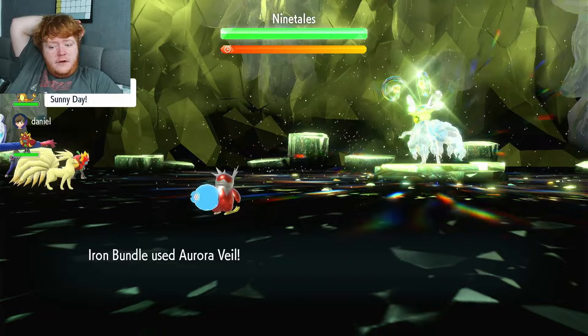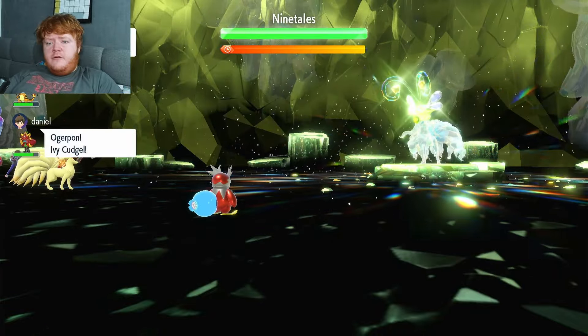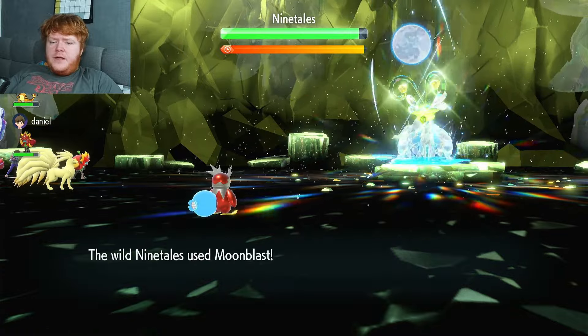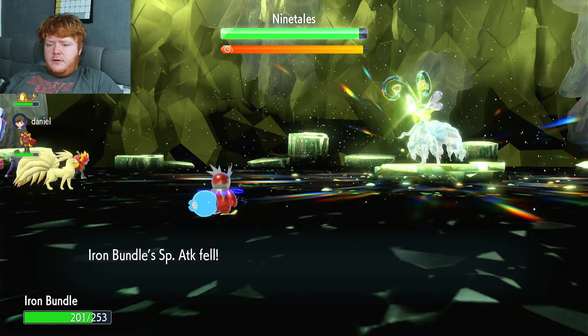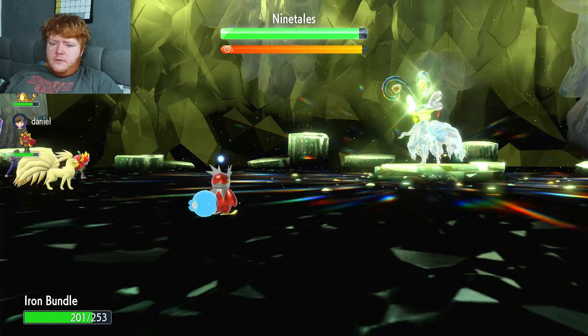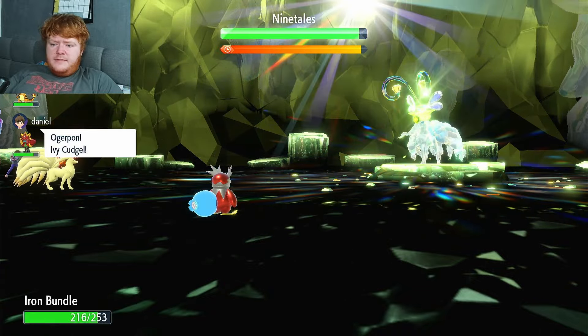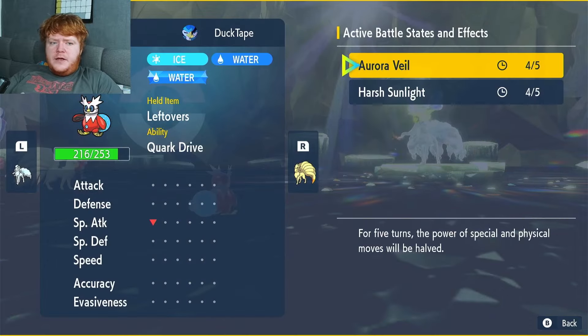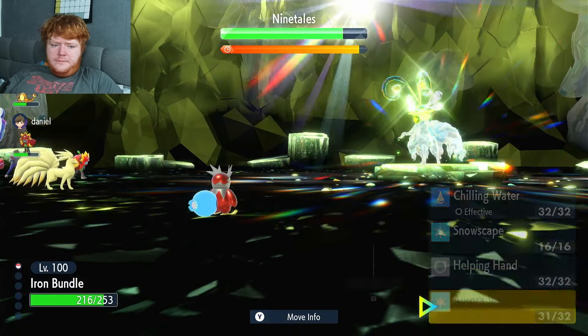Aurora Veil at turn zero - this combination is really annoying to play against because it makes snow and uses Aurora Veil before the raid even begins. I used Aurora Veil before the Ninetales could put Sunny Day back up, and even when the snow goes, we still have that boost to our Defense and Special Defense. As you can see, it doesn't go away even though the snow is gone, so that's good.